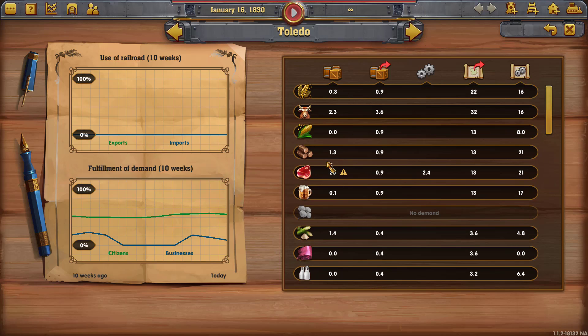The fundamental goods that you grow your city with from the beginning continue to be important all the way through. In Toledo we've got 0.9 for all of these, and you can tell it has a meat factory because it has a demand for cattle of 3.6 a week — meaning it needs 3.6 boxcars of cattle every week to keep it happy. This column over here shows what the city currently has in stock.